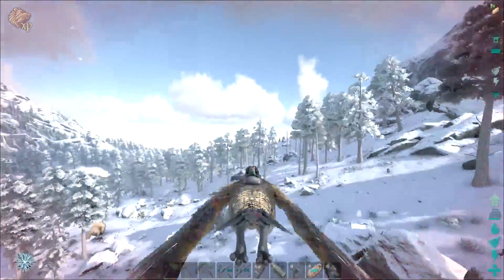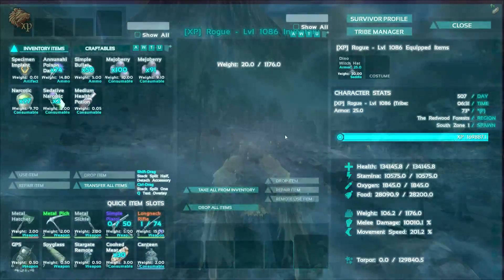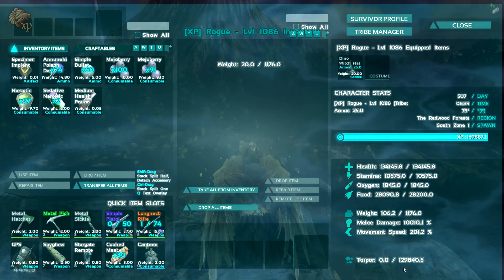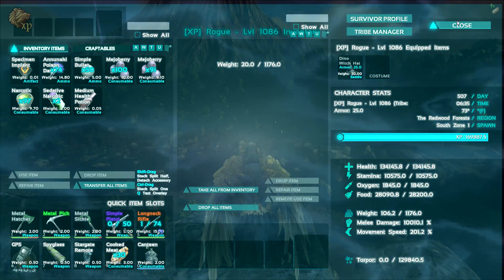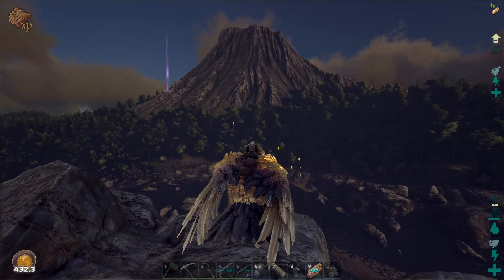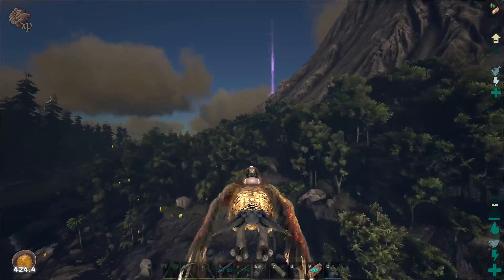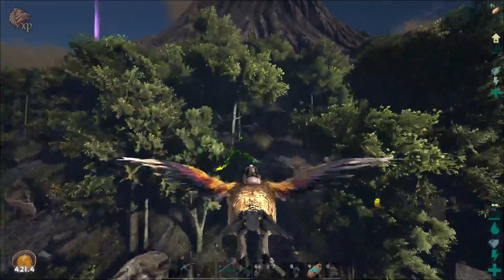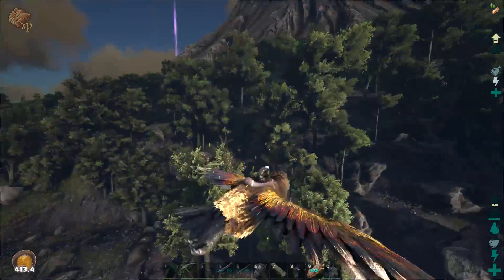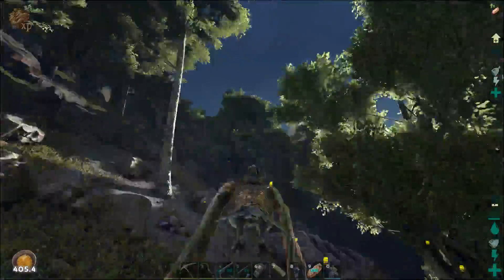We've maxed out our level - movement speed at 201.2%. I was hoping to get to 205 and put a little more into health, but this is what it's gonna be. So whether we can do it or not, this is our best shot. I was thinking to finish things up today we'd kill a drake. I have killed one before, but every time I've done it in the past I've done it with my Pteranodon because it can do the little squirrely attack. I'm a little hesitant about this guy though.